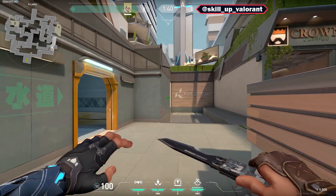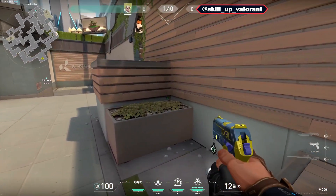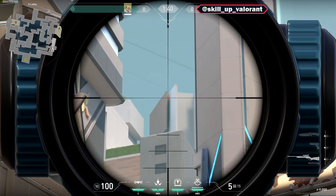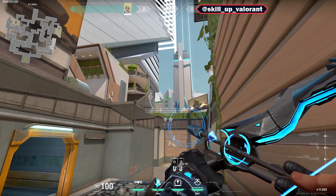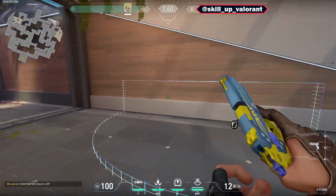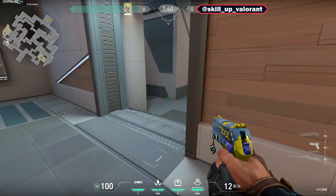In case you are going towards the A side and you are expecting that your opponents could be playing the operator at the screens, for this you can use a simple lineup. Jump to the top of this box towards the corner, then aim towards the bottom right corner of the gray wall at the back and shoot one charge arrow. As you can see, your arrow will land perfectly towards the screens, so if anybody is waiting there or even playing at the close corner on the elbow, you will know.